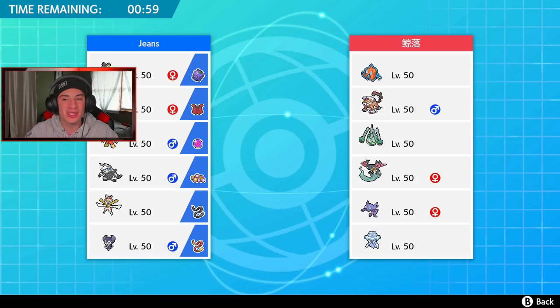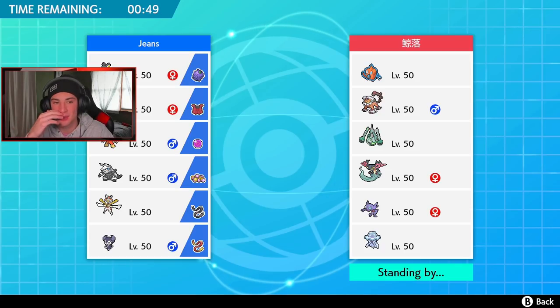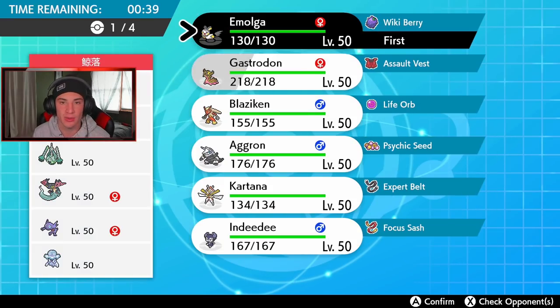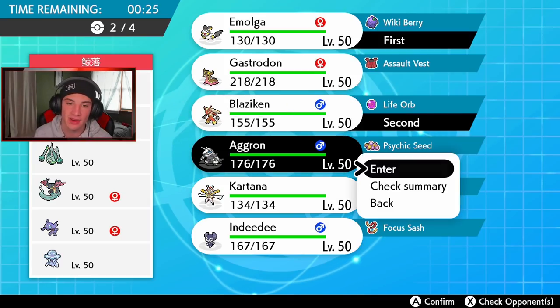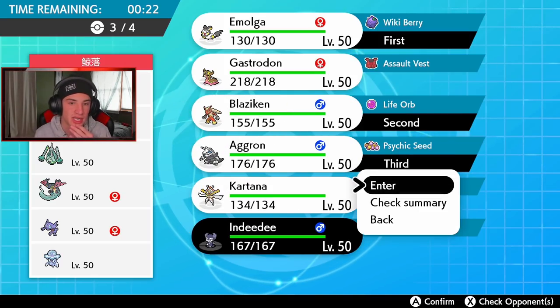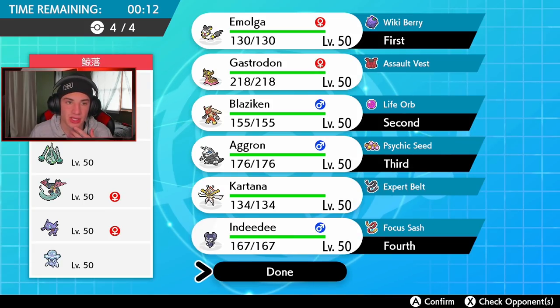First battle — our opponent has Rotom-Wash, Landorus with Intimidate, Celesteela, Dragapult, Sableye, and Nihilego. I'm going to lead Blaziken and Indeedee so I can get Psychic Surge rolling. I have to watch out for Landorus — I can't hit it with any Electric moves. I'm thinking I'll go Blaziken lead and can always swap into Aggron. I don't think we really need Gastrodon in this battle — I think we're good with these four Pokemon.